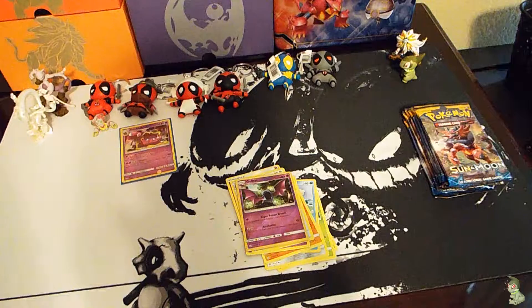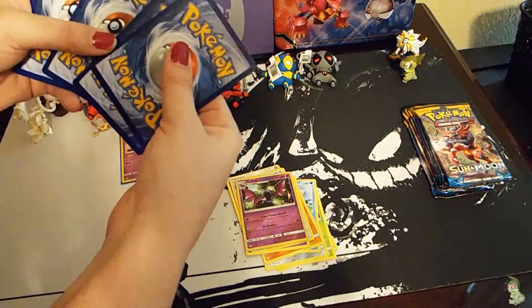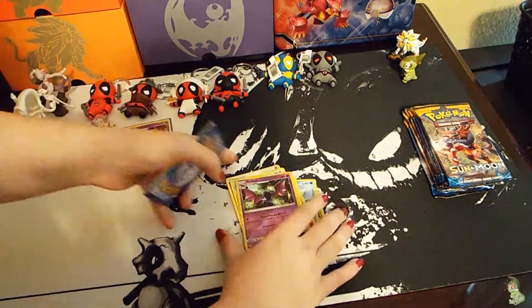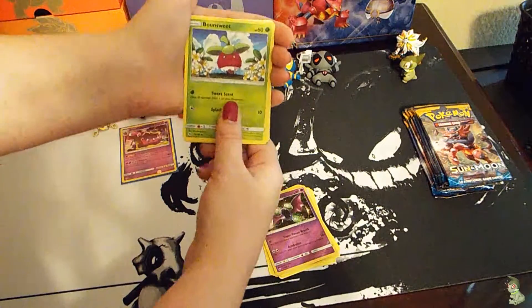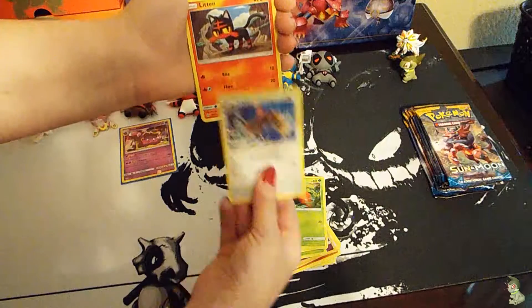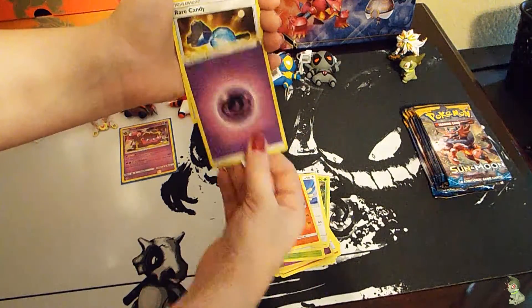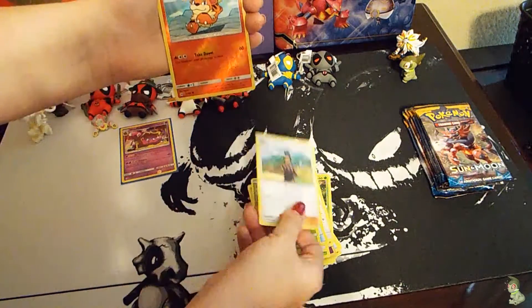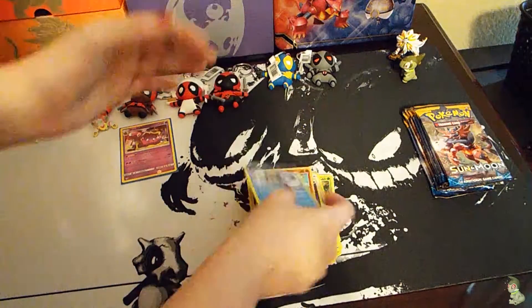One, two, three, four, one and two, let's get into it. I have a Bonsly, Lollipop — Lillipup, Paras, Fearow, Litten, Psychic Energy, Rare Candy, Pinsir, a holo Growlithe reverse, and a Crabominable.